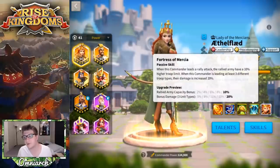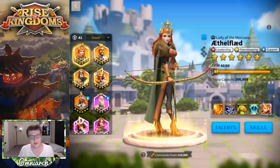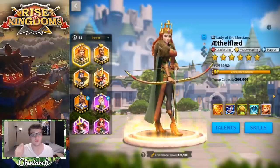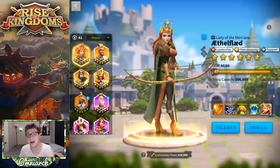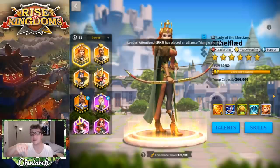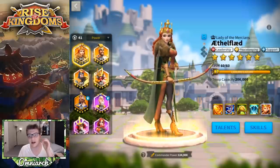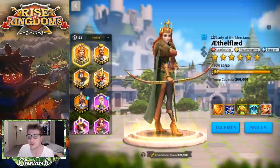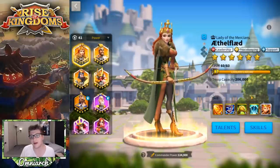There's something to be said about her fourth skill and rallies. The only time I'd really encourage an Aethelflaed rally is if you are counter-rallying an enemy rally — for example, if an enemy rallies your flag, launching an Aethelflaed counter-rally on that rally can be an insanely good tactic. Besides that, I don't think you should be rallying cities or flags with Aethelflaed, as she doesn't have the single-target DPS for it.